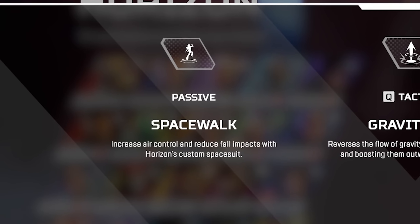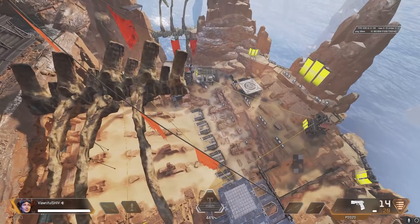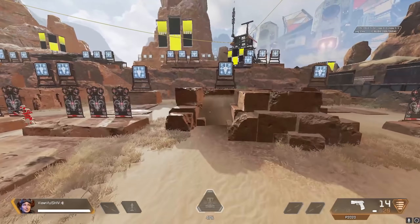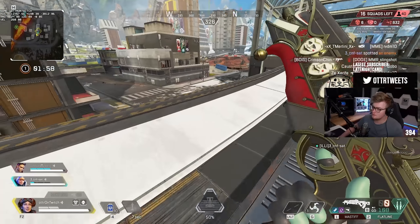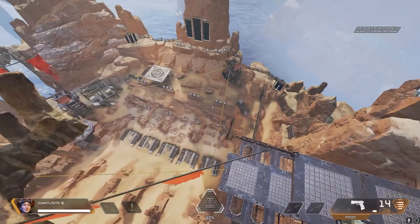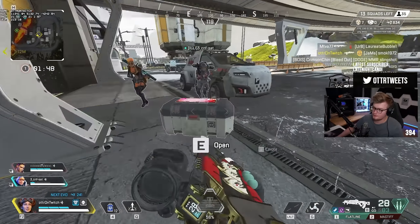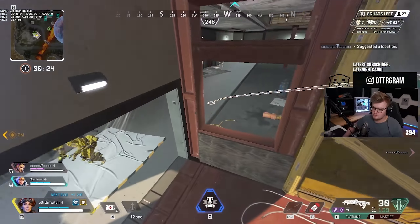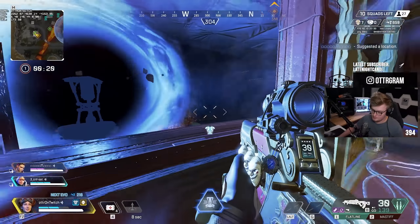Horizon's passive, Space Walk, is the base of her kit and what makes Horizon so beloved among movement enthusiasts. Space Walk increases Horizon's air control and removes fall impact, meaning that you can fall from infinite heights without ever getting hit with the normal stun. This lack of stun means that Horizon retains any momentum she had in the air once she hits the ground. This air control means that Horizon can move around in the air more freely, even without tap strafing. Side strafes and lurches register when she is mid-air, giving her fluid movement, and allowing you to make more advanced movements and hit wall hops on even less favorable angles, as you can correct your course mid-air to hit a perfect angled wall hop.